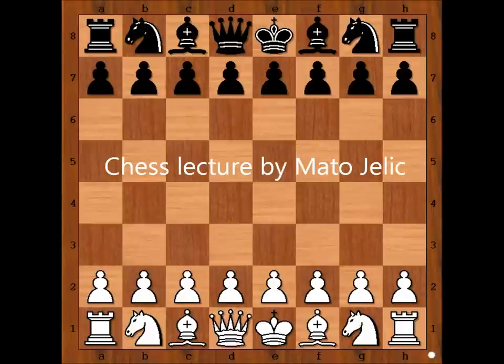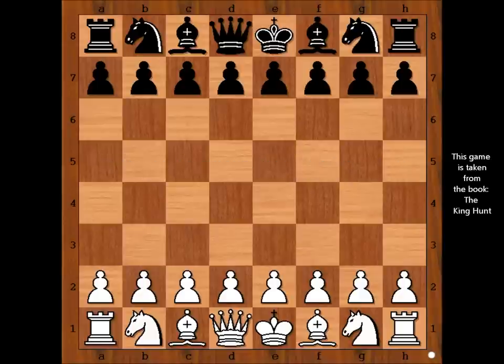Hi, this is Mato. In this video I will show you the game between Aleksandr Alekhine and Apšenik Friessis. This is the game from the Chess Olympiad played in the United Kingdom in 1933 — the Fifth Chess Olympiad, Folkestone, 1933.